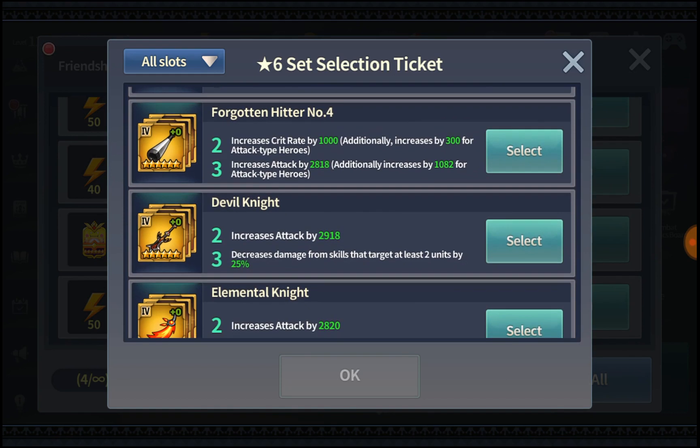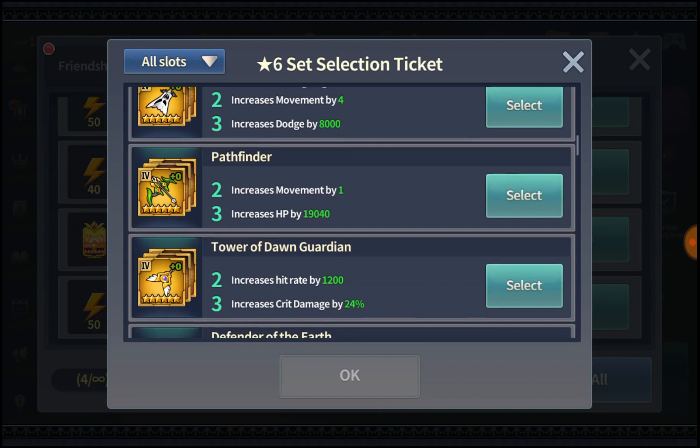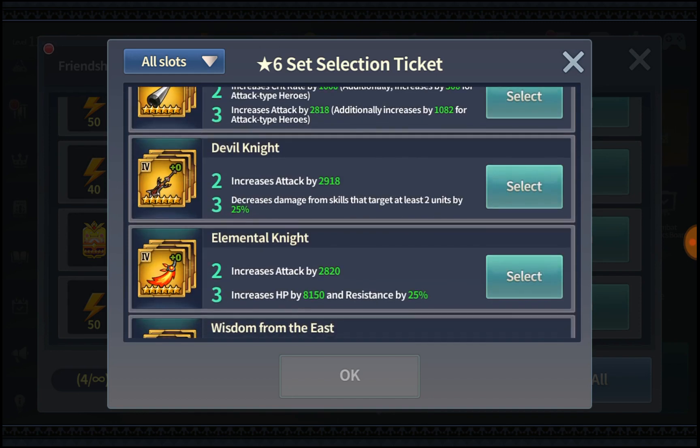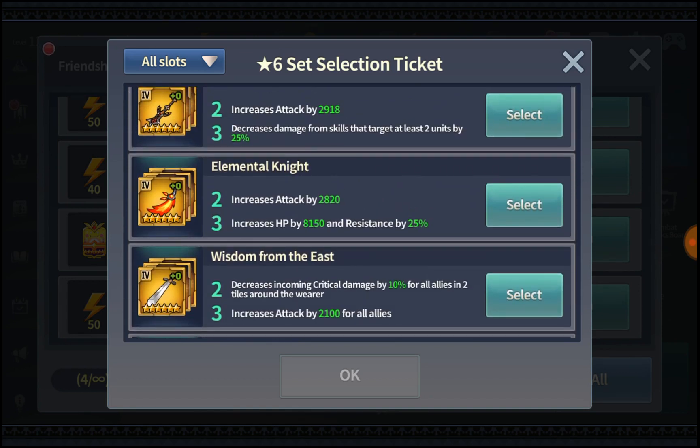Forgotten Hitter number 4 is definitely useful as well. Devil Knight — it's useful on offense, but on defense players can control their skills to avoid triggering it, so it's better for general content and guild raids over Battle of Honor. For slot 4 in BoH, I'd put Ghost Step at the top priority, followed by Tower of Dawn Guardian, then Pathfinder and Defender of the Earth, and Forgotten Hitter as well.